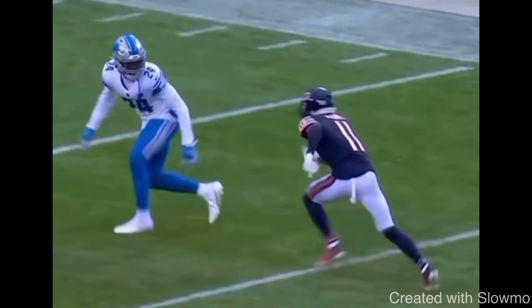Let's break this down. Coming to the line, the DB looks like press, so you plan a release move. Then right before the snap, he bails out — your plan has to change on the fly. That ability to react comes from film study. If their DBs play a lot of press bail, you want to be mentally prepared with those reps from film so you know how to structure your route. A great receiver reacts quickly when the coverage changes.